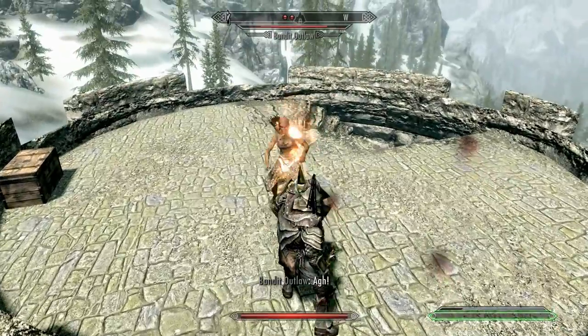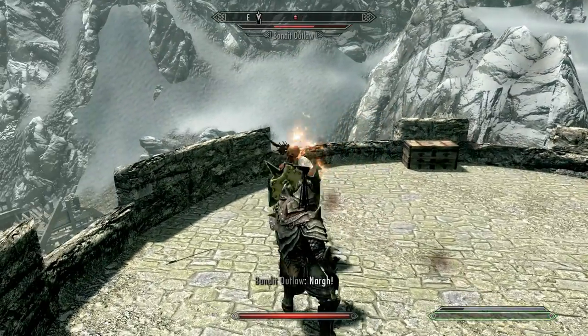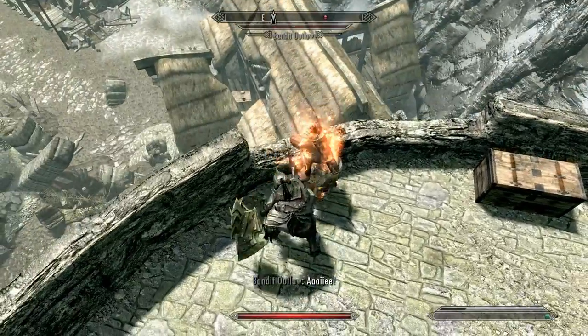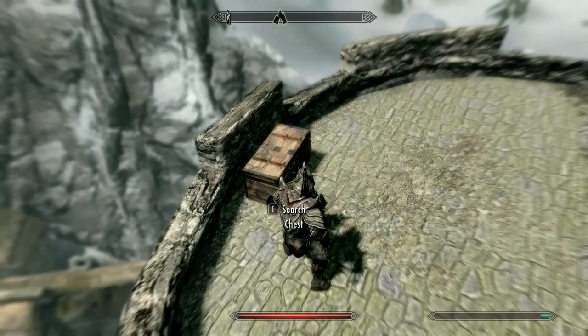He demanded an explanation as to what had taken place, and the Imperial explained that a couple of the villagers had daggers hidden on them. The element of surprise had been enough for them to take down the Kaistar, and the soldier had barely been able to take them down before the other villagers attacked him. The Orc decided to believe his friend, but he still felt that something was missing from the story.